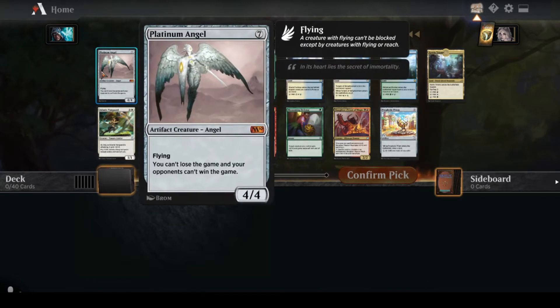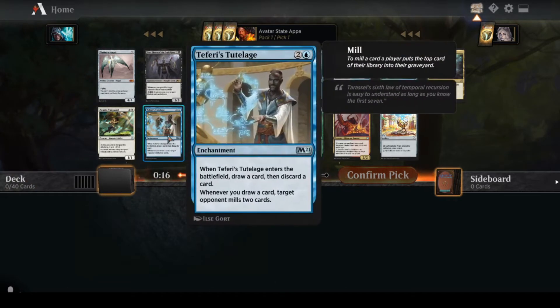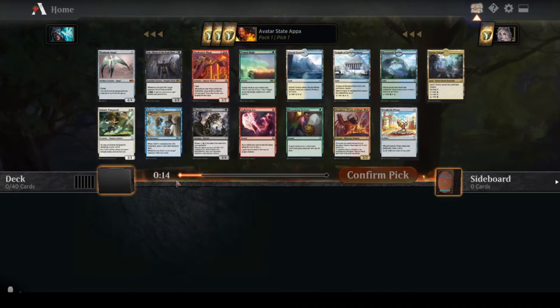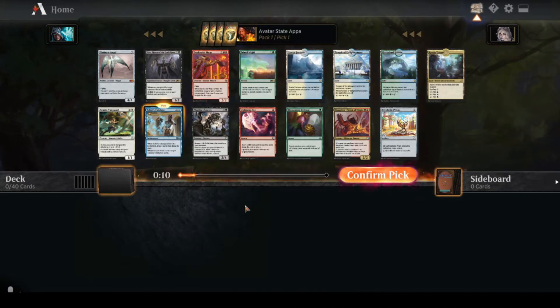There's an Artifact deck, so Platinum Angel is a consideration. There's also a Reanimator deck that you can draft. I think I'm actually going to go with Teferi's Tutelage here, just because I haven't drafted it yet, and I think drafting around it could be pretty fun.